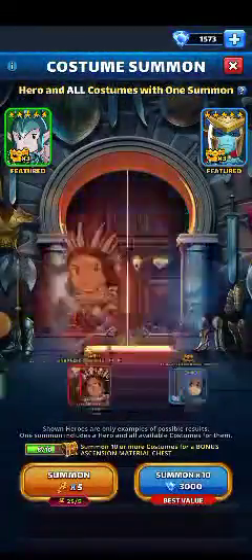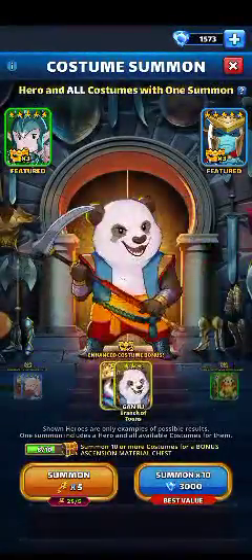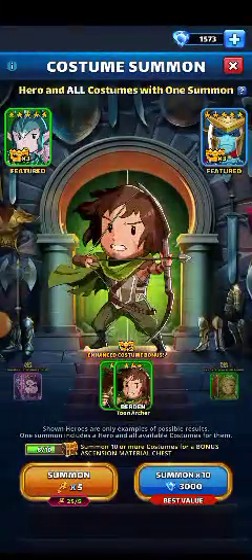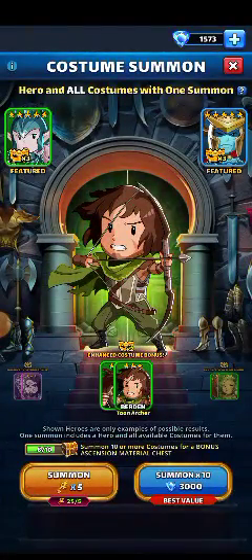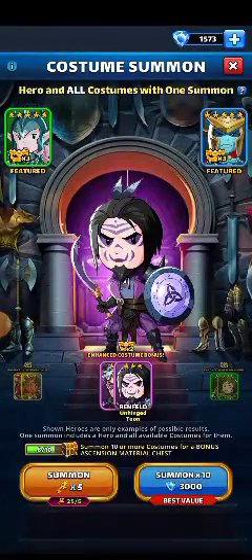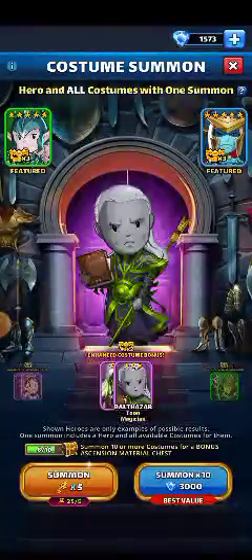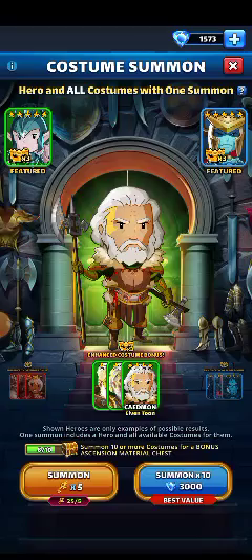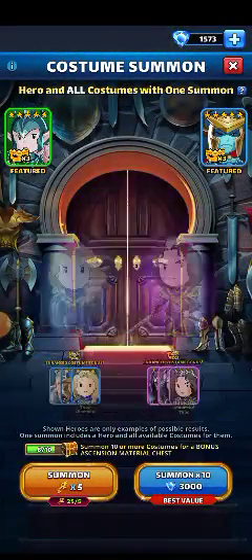I scrolled through and saw that all the heroes don't have their toons. So now is the best time to go ahead and do the summons to try and get the hero you would want. I've got 5 key pulls here, so I'm going to do them and see if I can get lucky and get at least some 4-stars that I don't already have toons for.